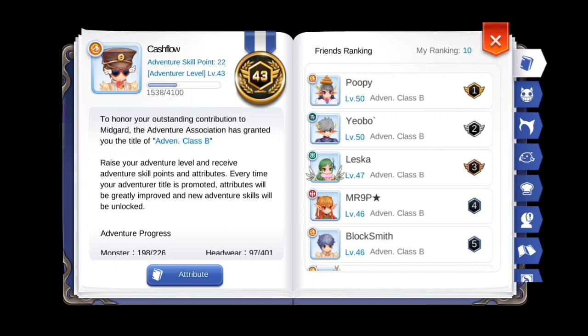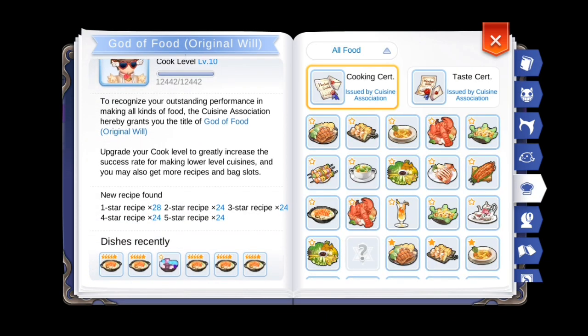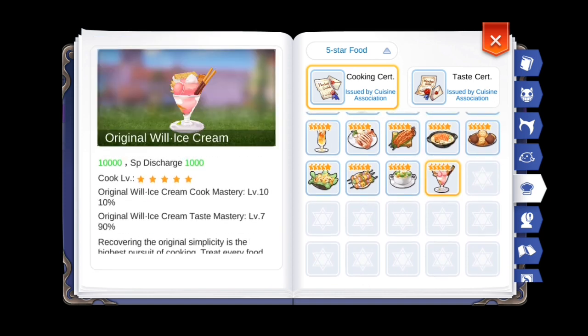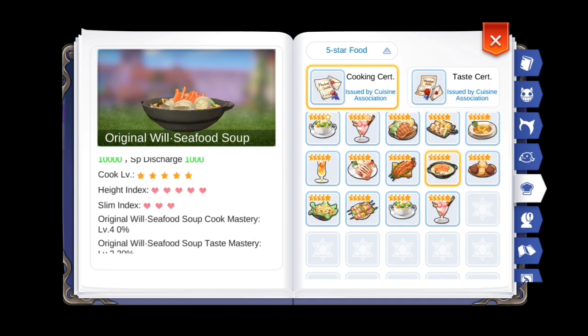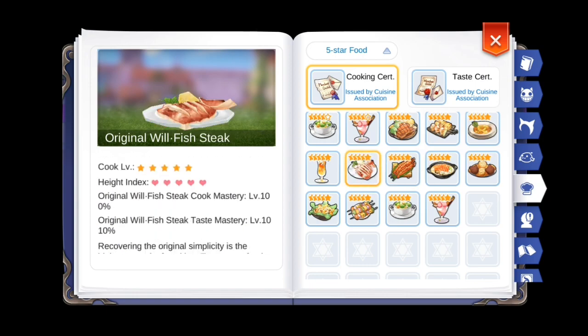The second of four ways to get more P attack through The Adventure Book is through Cuisine. Consuming Cuisine will provide you bonus stats depending on which food you've eaten. In addition to that, you can also gain permanent stat bonuses by reaching level 10 Cooking Mastery, or level 10 Taste Mastery, or in some cases, reaching level 10 in both categories.